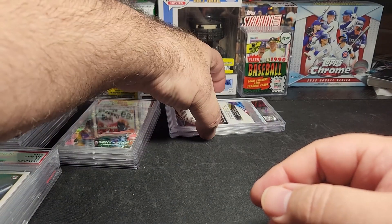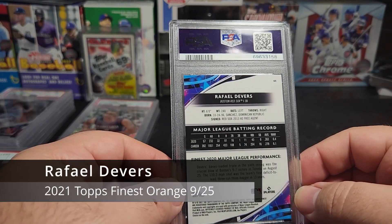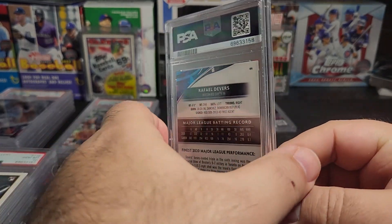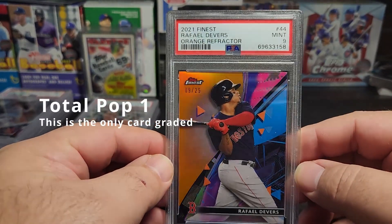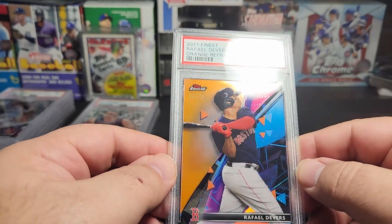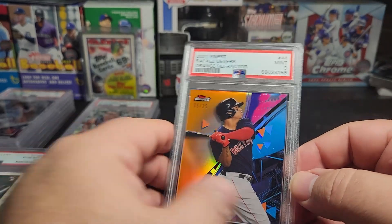We got two cards left. This is 2021 Topps Finest, Rafael Devers — this is the orange refractor 9 out of 25, and it's a Mint 9. Topps Finest are gorgeous looking cards. That is the orange.